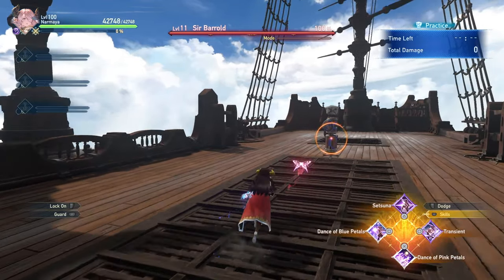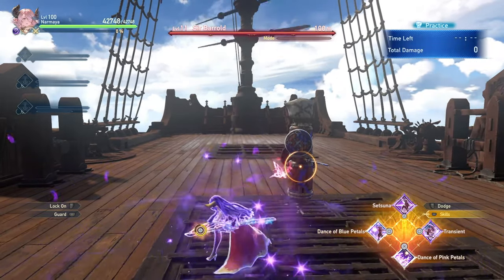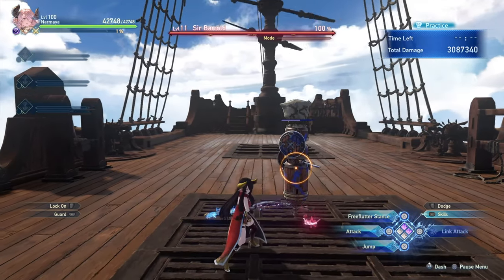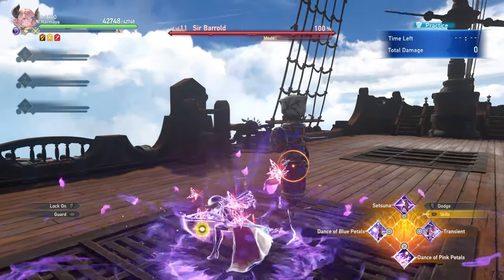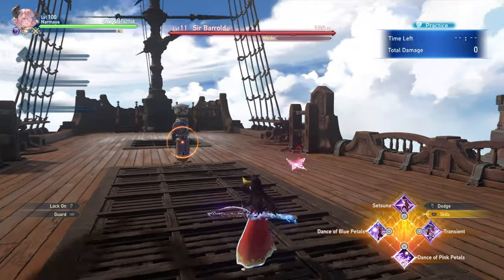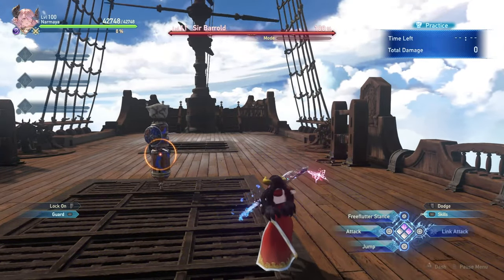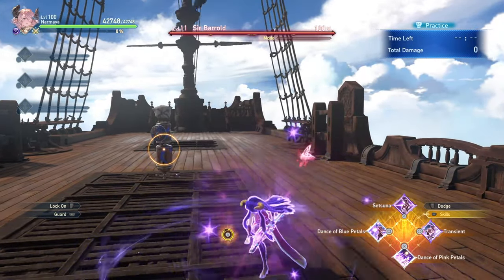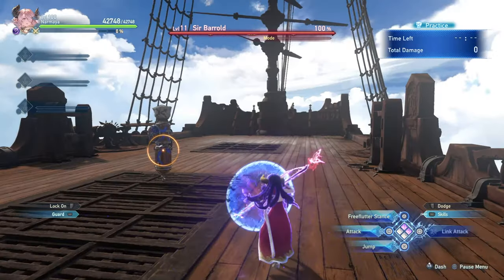Setsuna is perhaps Narmaya's most iconic skill — by holding down the button, Narmaya charges up Setsuna with up to 3 different charges, and when you release, you deal tons of damage. That was 3 million damage with only a single butterfly. With 6 butterflies, not only does Setsuna charge much faster, but the damage output increases further. Importantly, if you're charging Setsuna and you're about to get hit, you can block or dodge to cancel out of it without spending your skill cooldown — so you don't have to worry about losing it.